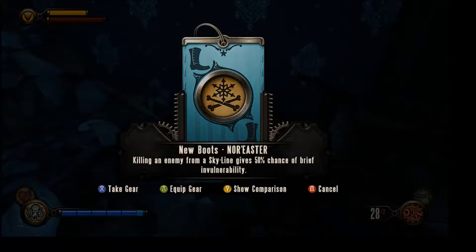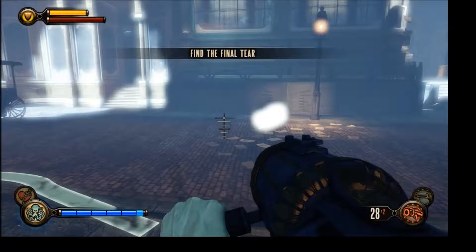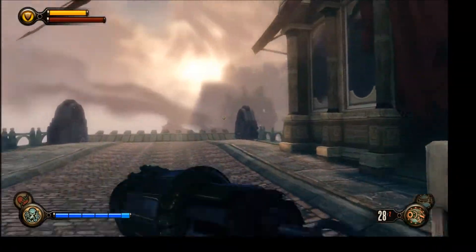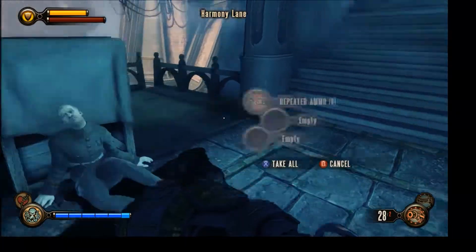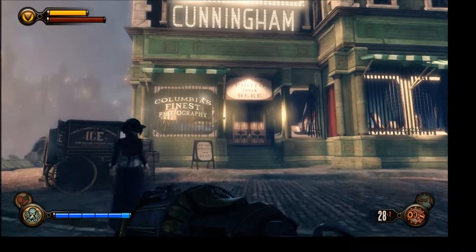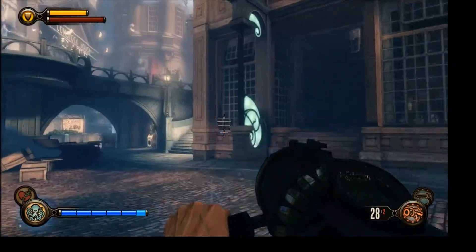Let's get back to business. A little cash — Elizabeth, gimme a second. Let's see what we got. There's the tear. Northeaster: killing an enemy from a skyline gives 50% chance of brief invulnerability. Meh.